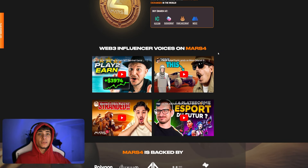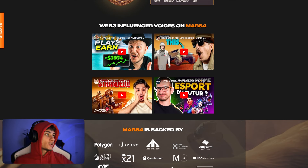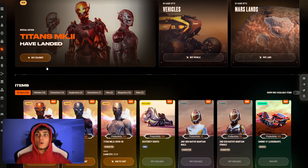We also have Web3 influencers such as myself that have been on Mars 4, and you can check them out — huge shout out to these guys as well. For the store, as I said earlier, we do have the colonists, we have vehicles, and we also have Mars lands which you can buy.